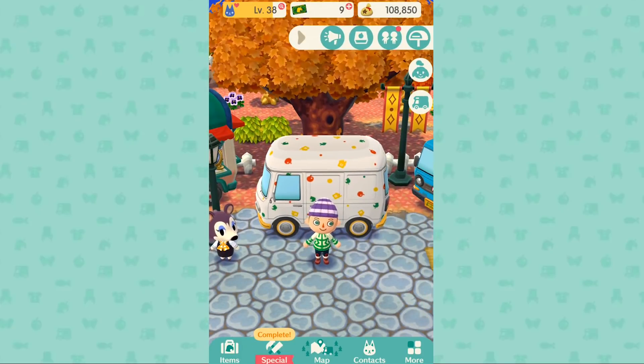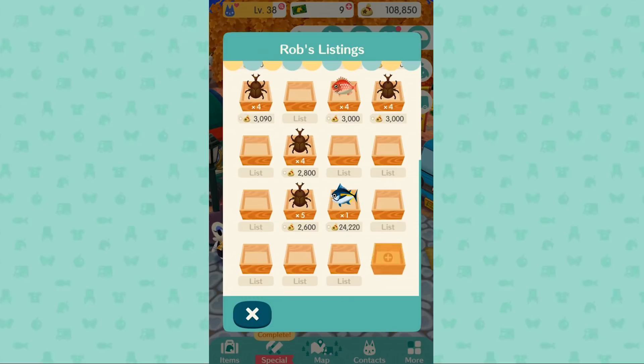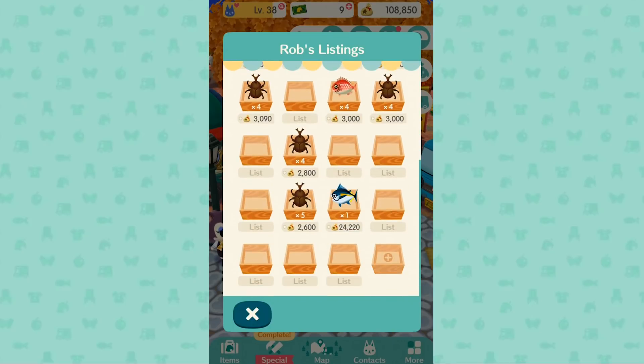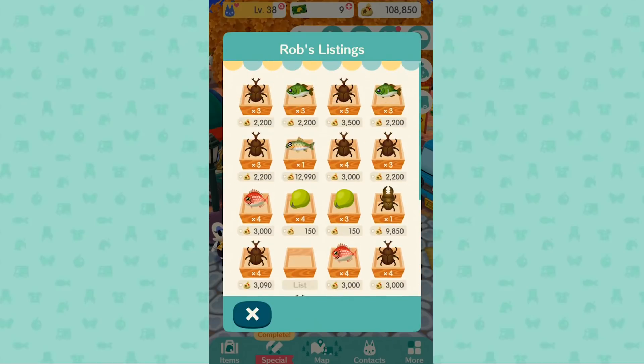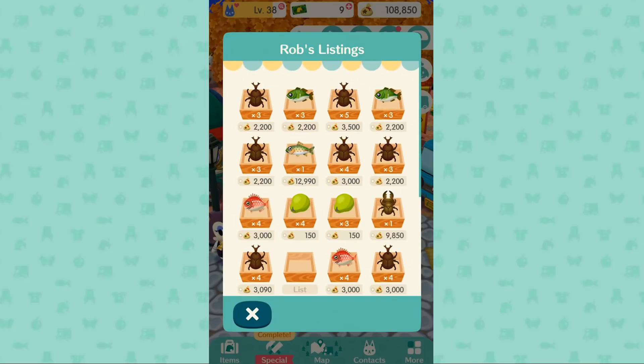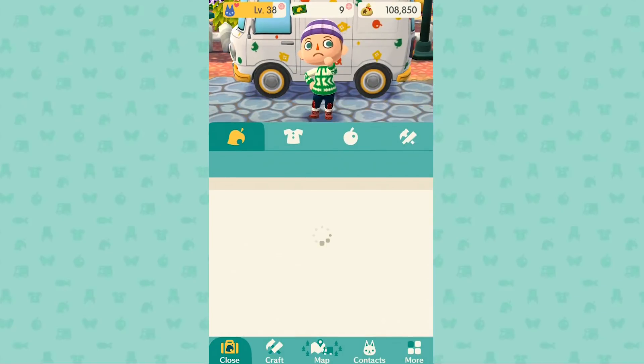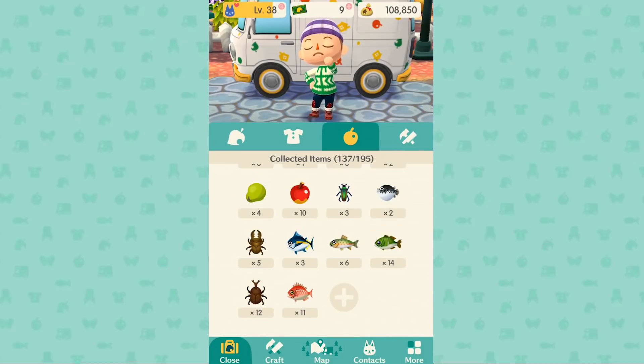Originally I also spent leaf tickets on market boxes — these are cheaper at 10 leaf tickets per slot. However, if you put something in your market you can't take it back; it has to sell or you remove it. I'm comfortable with my market spots now and have stopped spending there. I'm focusing on inventory space because it makes the game so relaxing — I can just run around, give people things, pick things up, totally stress-free about inventory management.